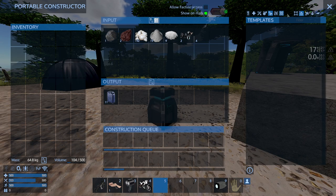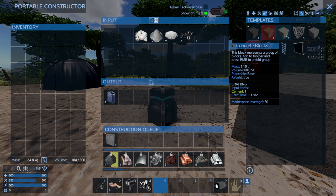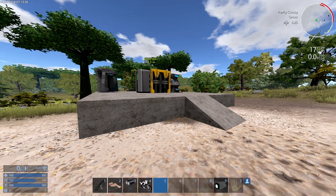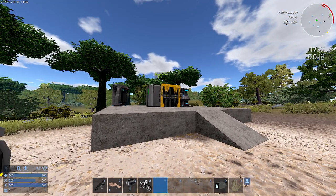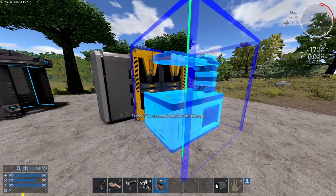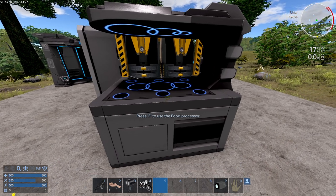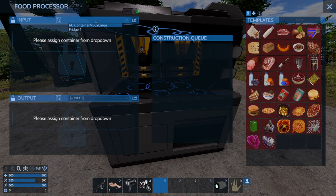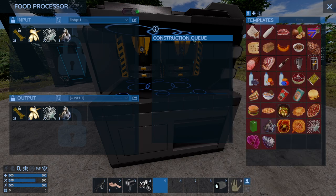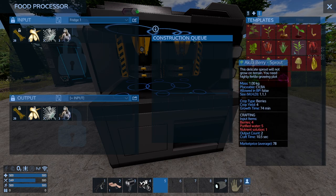In the meanwhile, in the portable constructor, I'm also going to craft a door and a few more concrete blocks to close the base off and protect the devices inside. My food processor is done, so I'm going to put it in. It works the same way as the constructor — it needs an input box, and I'm going to use the fridge as input and the same box as output. The food processor will allow me to make food, meds, and seeds for the farm.